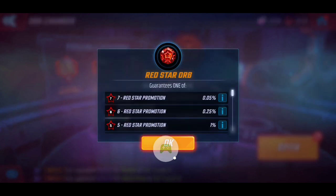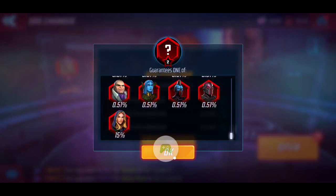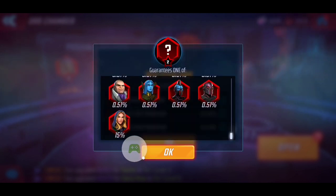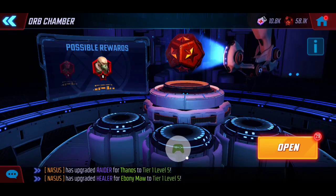Always double check with these updates — you can never be too sure when it's actually in effect. Hit the little eye icon for additional information, scroll to the bottom, and just make sure you see Sharon listed as the boost. You can see there's an extra 10% boost, resulting in 15% total. Everything looks good, so let's go ahead and open a couple orbs.